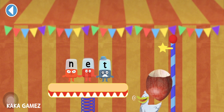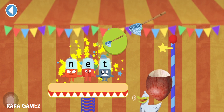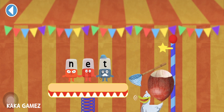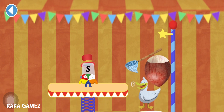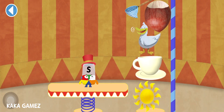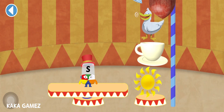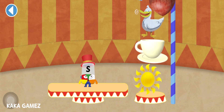N, E, T. Net. There's a net on a nut, on a duck, on a cup, on a sun. Wow, that's a tall tower!